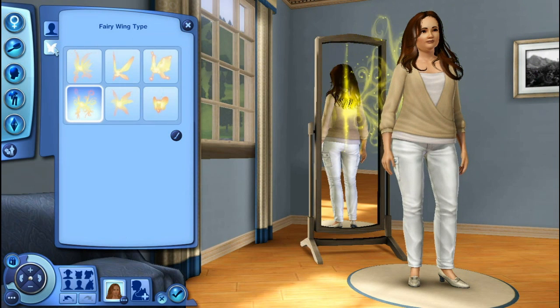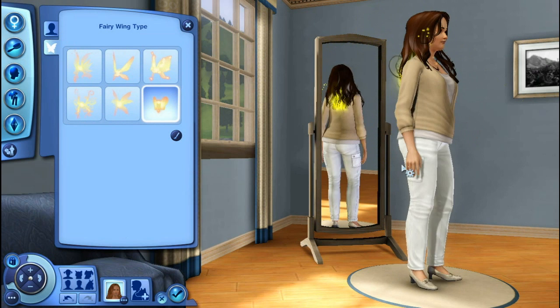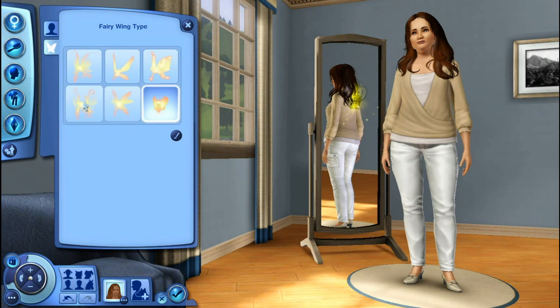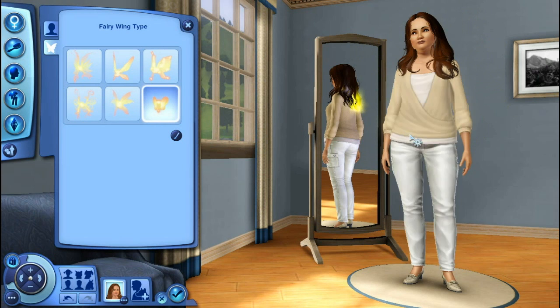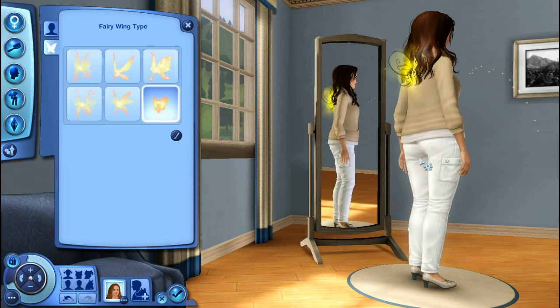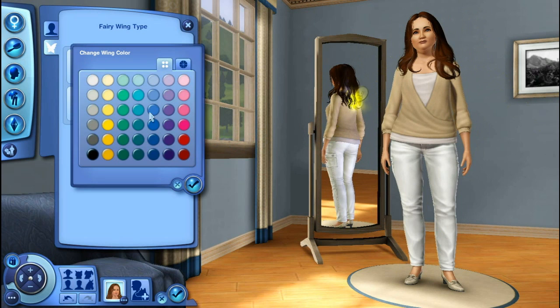Fairy basics. Her wings - you don't really see her wings that much. Let's give her these ones, just the little ones. I don't know why, I just kinda want to. And we'll make them blue, like that.